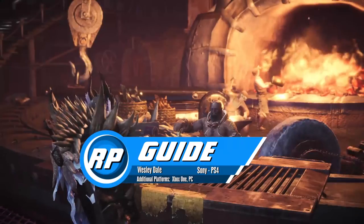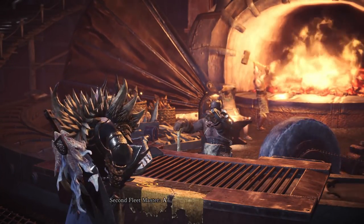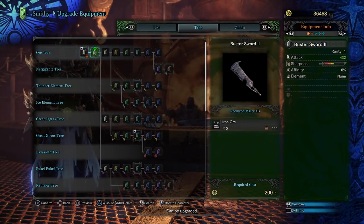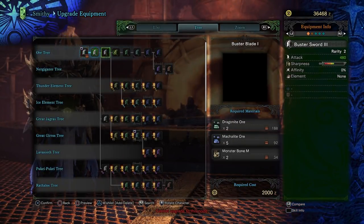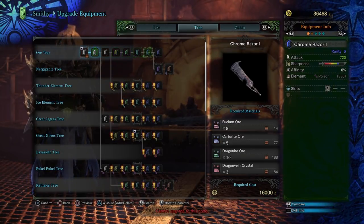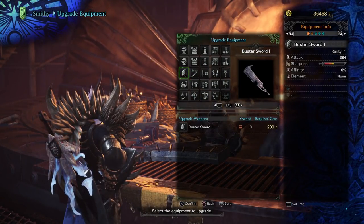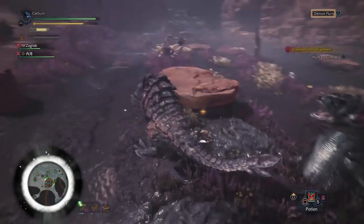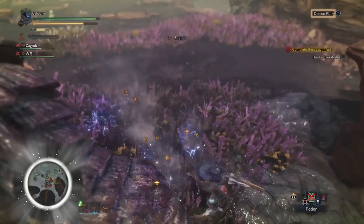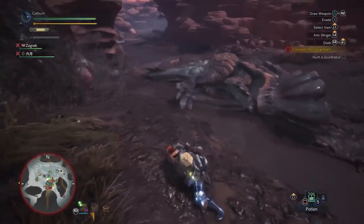Monster Hunter World's weapon progression paths are much simpler than previous games, but there are some standout paths you may or may not notice. This guide series is going to focus on weapon upgrades to take you through low rank and high rank as painlessly as possible for each weapon type. Since we're talking about flying through the early game, we don't want to sit and farm monsters for days. You will need to farm a bit following these paths, but hopefully not too much. The majority of parts also come from easier monsters.